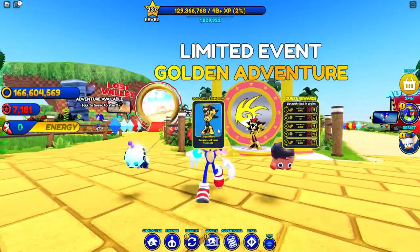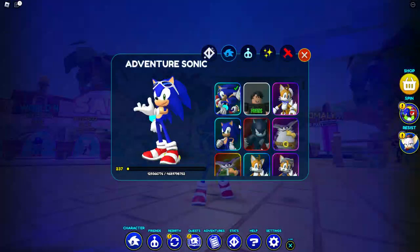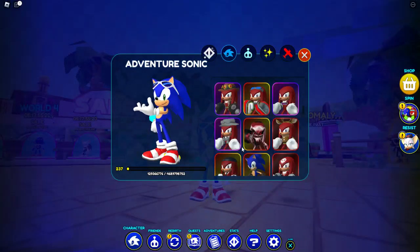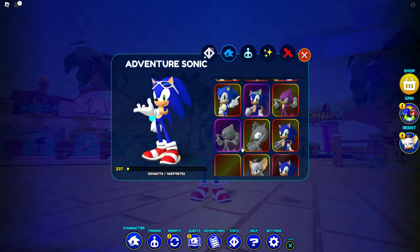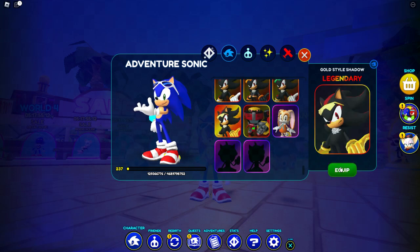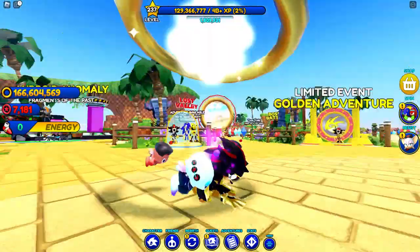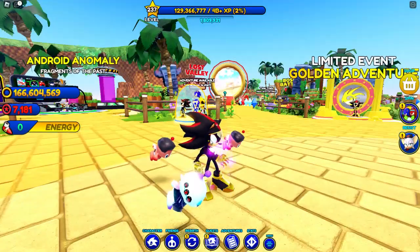I'm gonna be becoming the gold style Shadow first, so let's go to character right now. Let's go down and see how he looks. No more gold style Sonic, and no more adventure Sonic — it's time to become gold style Shadow. He's right over here, let's become him.